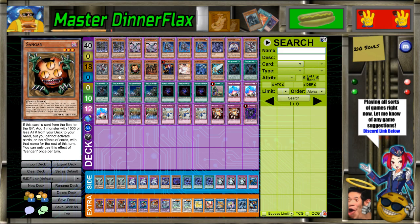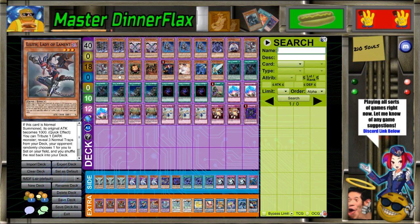The deck already has so much disruption with Lilith, Lair, all the traps, the artifacts, Diablos — they have to use multiple cards to get over it — and the Barrier Statues. There's so much disruption in the deck that having hand traps, even when you're going second, doesn't benefit you. It doesn't do anything you weren't already doing.